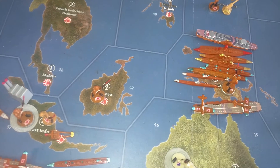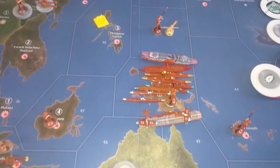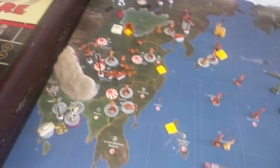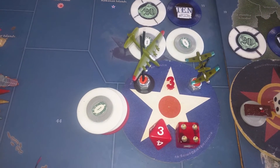There's a Japanese fleet down there in Guinea trying to scare my fleet — doing a pretty good job too. Well, let's go to the US turn, Round 3, to end Round 3.